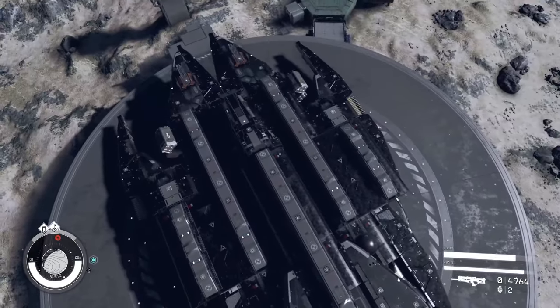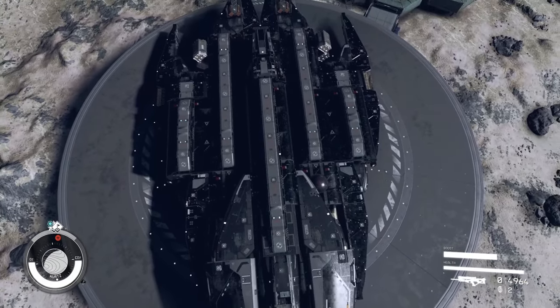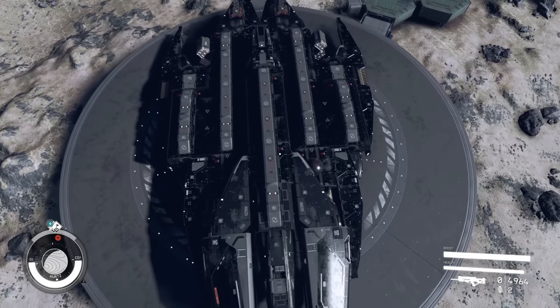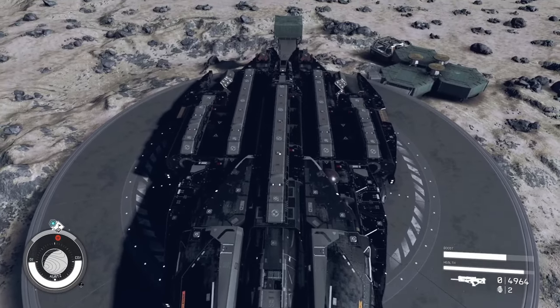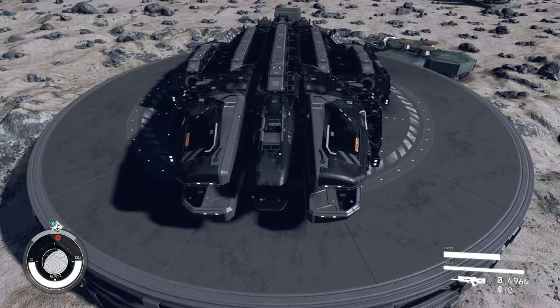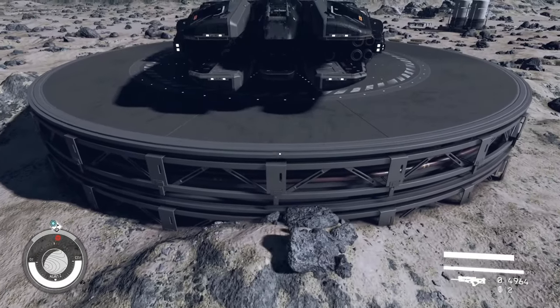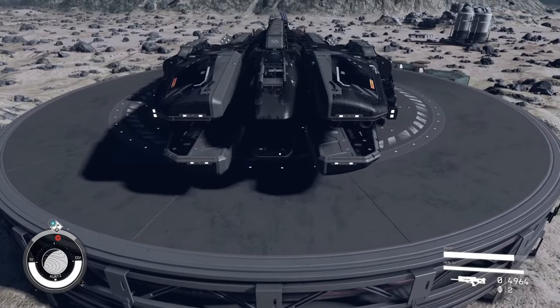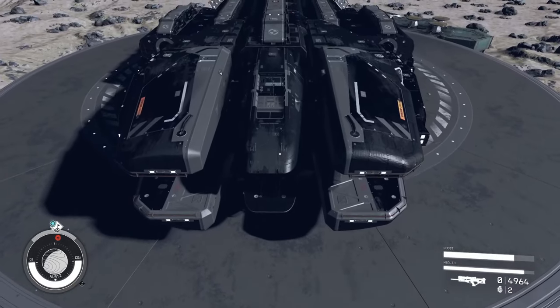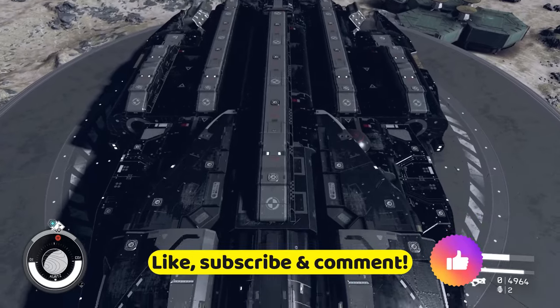It went through a couple of iterations, trying to really take advantage of the Dymos parts and make it look really dark and sort of menacing. It is, of course, a vanilla ship. It's Class B, so you only need Class B parts to build the Subjugator. And always remember, guys, to like, subscribe, comment, and share.